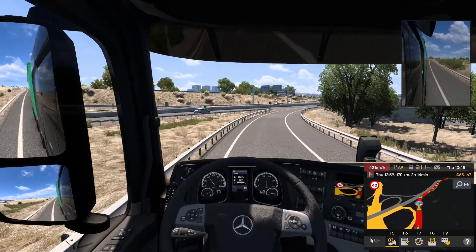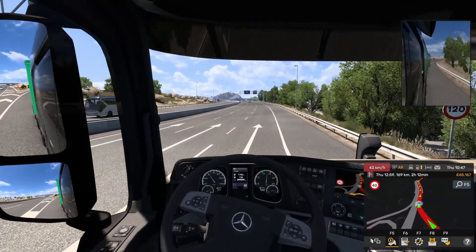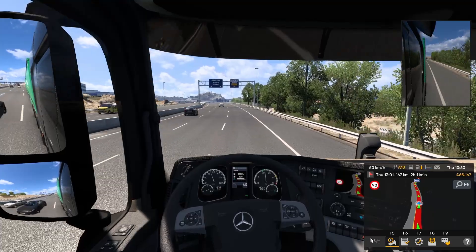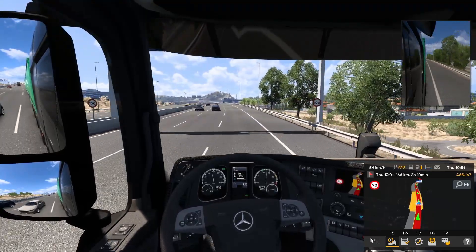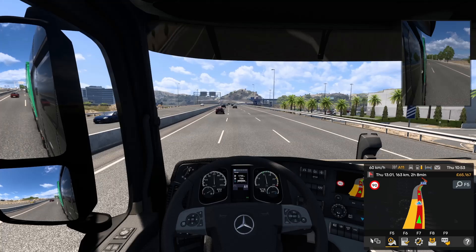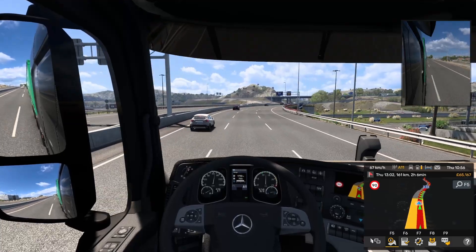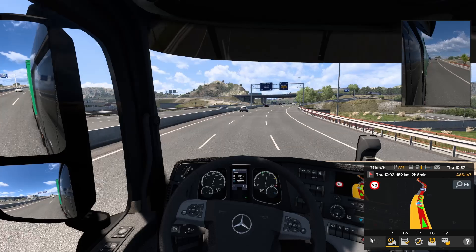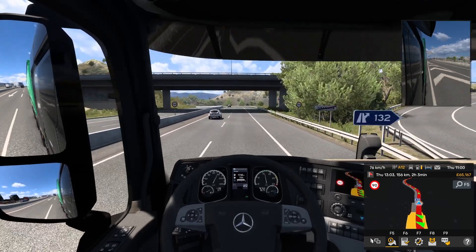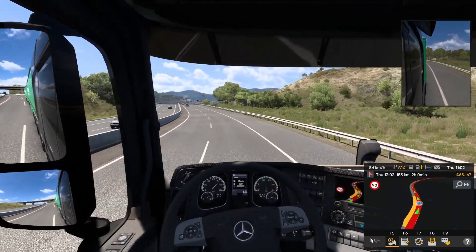171 kilometres to go. This definitely has a Spain feel about it, doesn't it - the environment is very dry looking, very hot. This is one good thing about these DLCs - even in the American Truck version, they've got the areas you're passing through pretty spot on. You can really believe you're in Spain. The only thing you can't feel is the heat. I'm going to assume our driver's got his air conditioning on, because it's going to be boiling in that cab. These modern trucks have got all the mod cons.